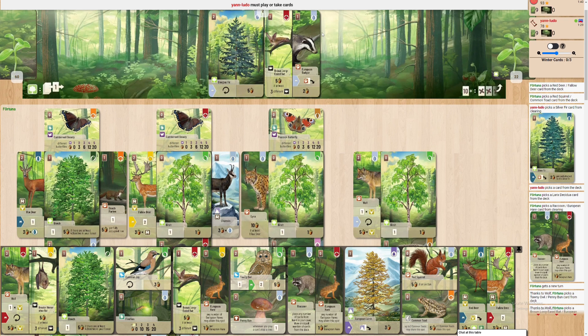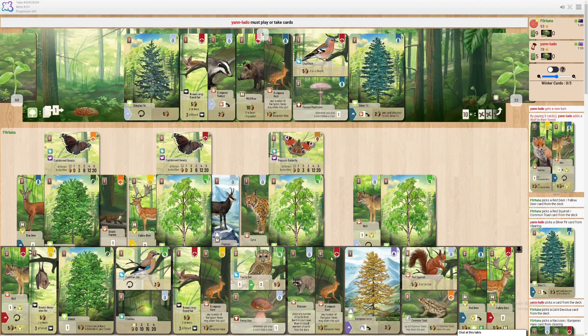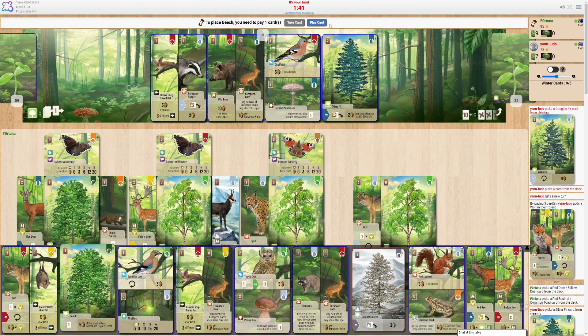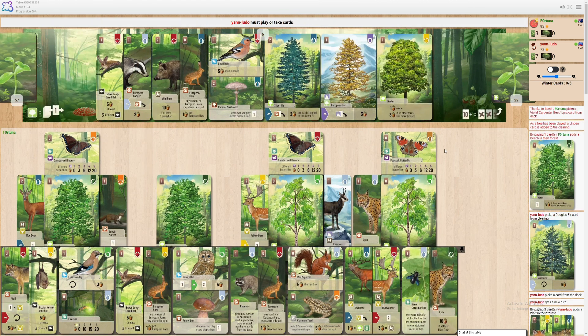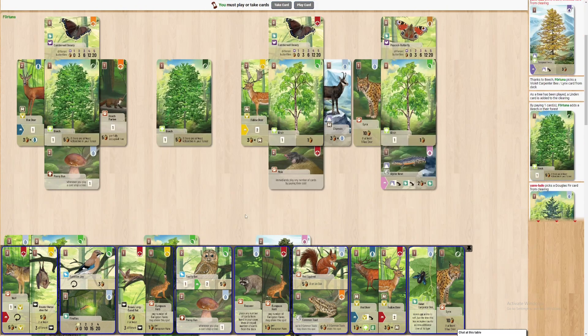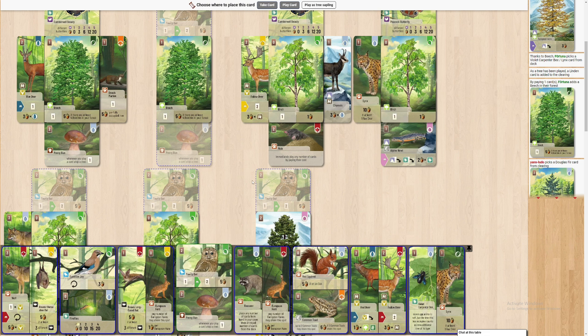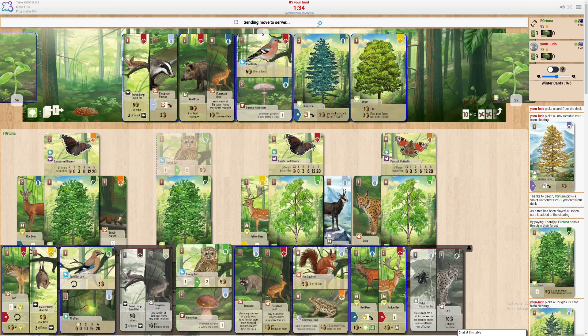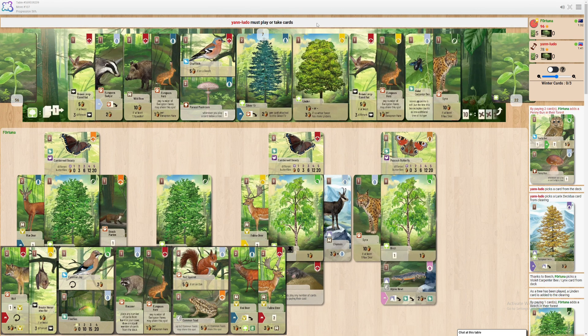That's six points right there — there we go, that's what we like to see. I'm wondering how I want to play, because right now I've got it in my head that I can play this penny bun mushroom and I think that would be a very helpful addition to my forest. My concern is I have so many of these white cards — I've got five of them. What am I discarding for this? These two — okay, I'll take it.